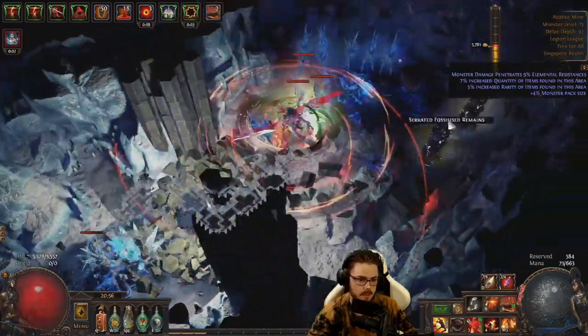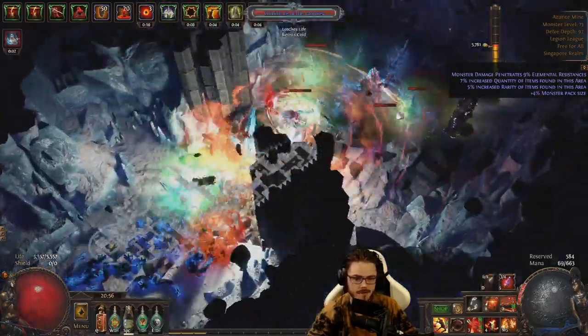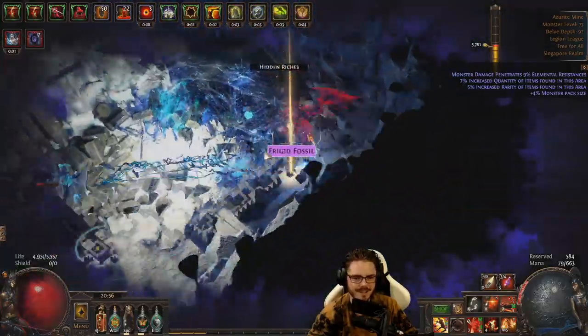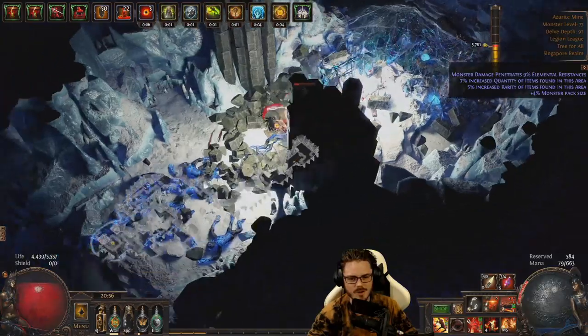While delving, a fossil pillar node appears with two serrated fossils inside. That's 30 chaos of fossils found just from one delve node.